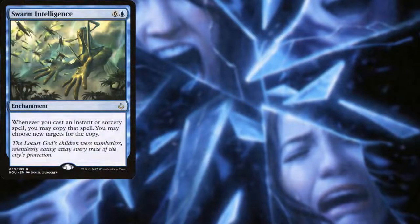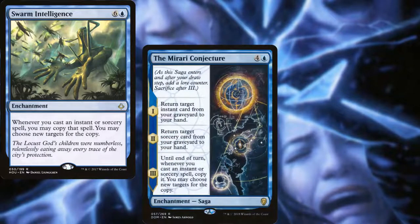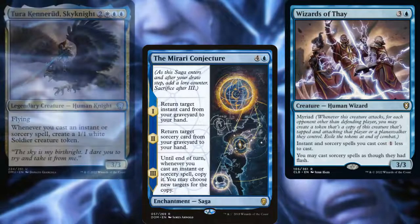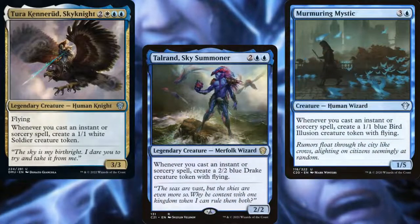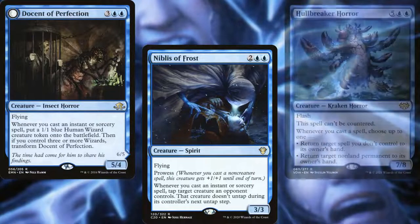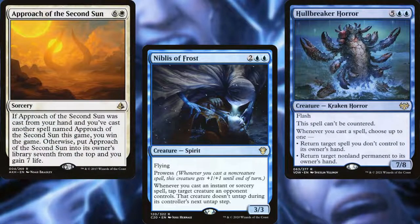Swarm Intelligence doubles all of our instants and sorceries and might be the main enchantment that we tutor for, but the Mirari's Wake Conjecture is also a lot of fun in a deck with a lot of instants and sorceries. Wizards of Thay is a wonderful combo piece and leads to some exciting and explosive turns. We've also got some token generators in Tura Kennerüd, Skyknight, Talrand, Sky Summoner, Murmuring Mystic, and Docent of Perfection. Niblis of Frost can be used to slow down decks with big powerful creatures, and Hull Breaker Horror is basically a win condition — but our real sudden-I-win card is Approach of the Second Sun.